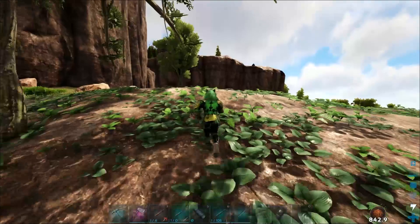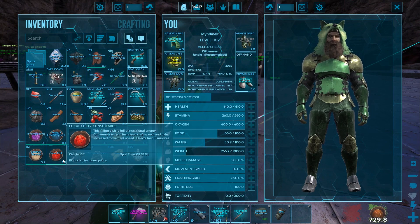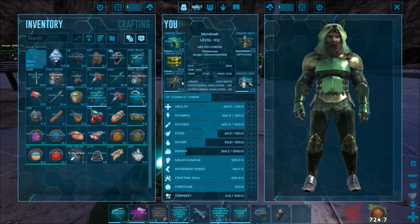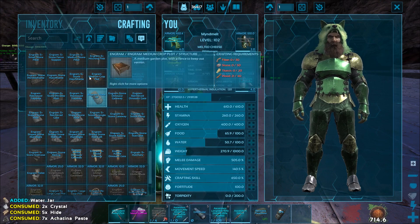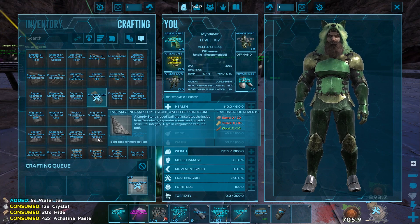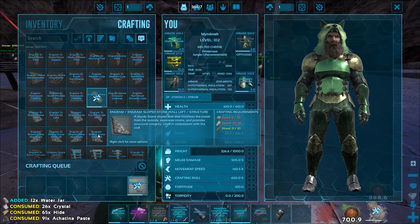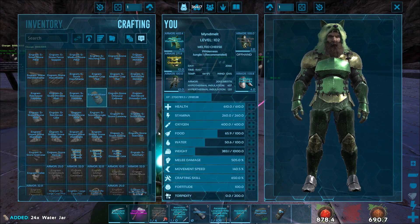Next up is the Focal Chili, which gives increased craft speed and movement speed — effects last 15 minutes. Let's test the crafting boost by crafting some water jars in my inventory. You can see a little increase in crafting speed. If you're looking for a boost to crafting a lot of something in your personal inventory — not a remote inventory like a smithy or fabricator — go ahead and drop a Focal Chili. It lasts 900 seconds and you can craft everything you need.